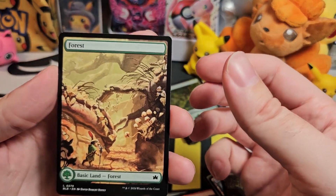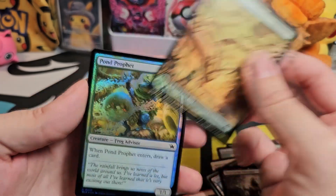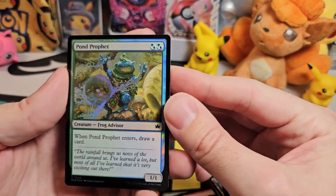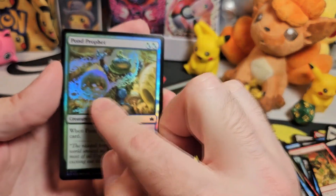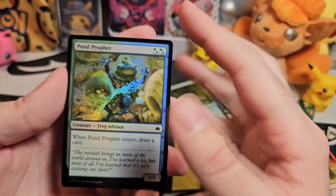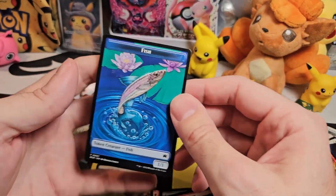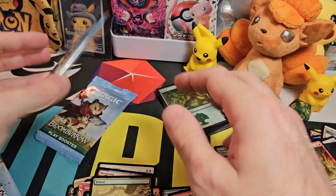Nice to see raccoons have a feature. We have probably another autumn forest. Pond's Prophet — that's a nice looking foil. I like it when there's extra foiling on the part of the card which actually makes it pop really well. There's another fish token as well. So two packs left.